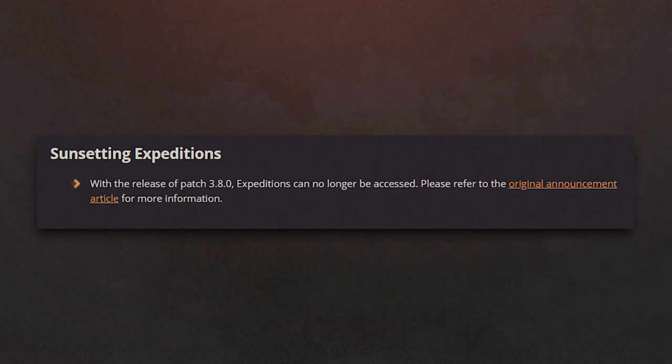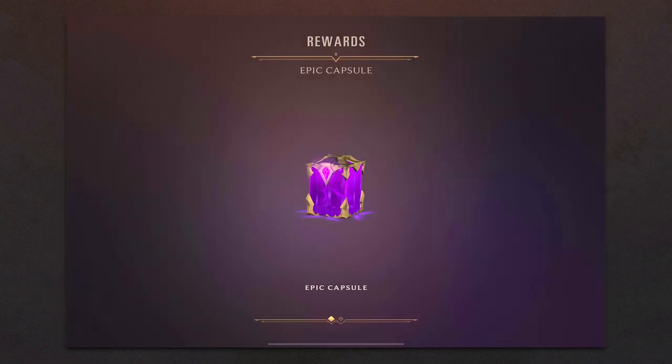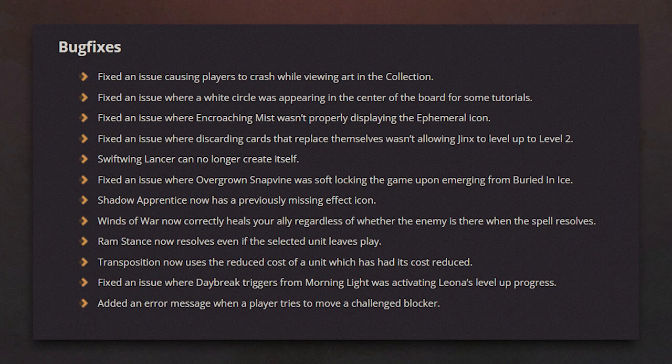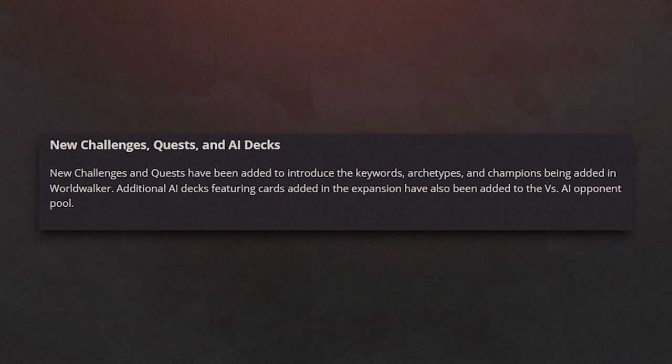Goodbye Expeditions! With the release of Patch 3.8, Expeditions will no longer be available, so use all of your Expedition tokens before the patch goes live. And to end the patch notes, we have the traditional bug fixes, miscellaneous changes, and new challenges, quests, and AI decks.